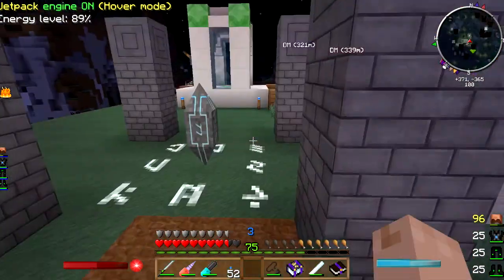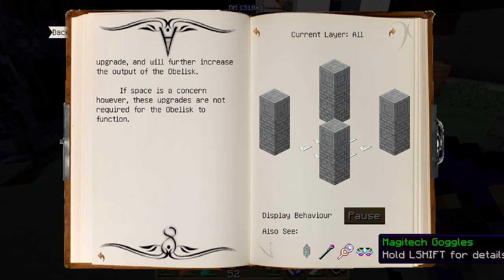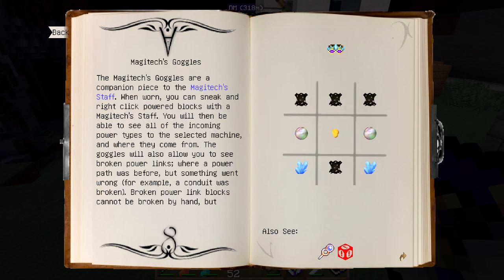There are upgrades for it though — you do like these rituals of purification and Magitek and desecration and purification, and they turn it into dark ethereum generators. When warned, you can sneak and right click power blocks with a Magitek staff to see all the incoming power types, select a machine, and see broken power links.